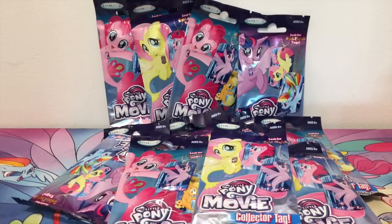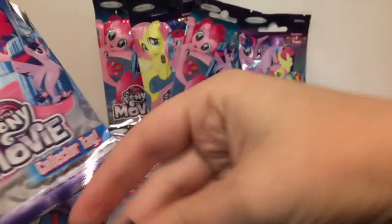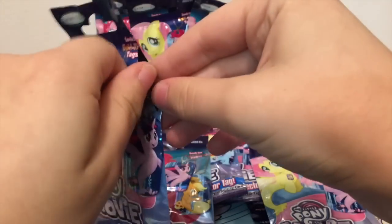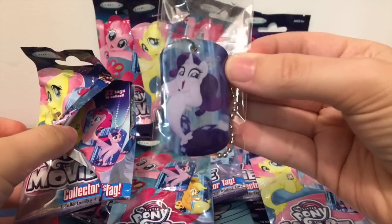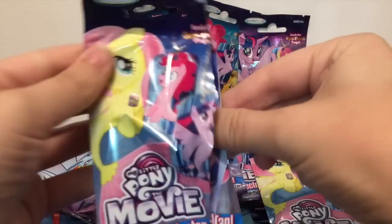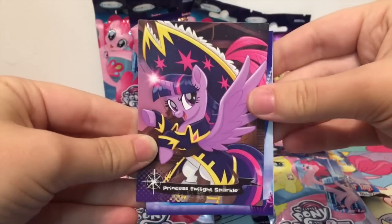So lots of fun there. We're just going to keep on going and hopefully we can at least land one gold dog tag because that would be really nice. Definitely want a Tempest one out of all the dog tags. Next we have a Rarity sea pony — cute little Rarity as a sea pony — and the card is Princess Twilight Sparkle as a pirate.